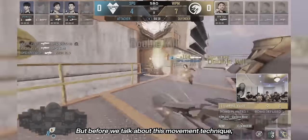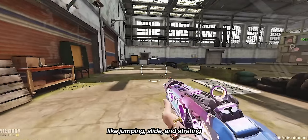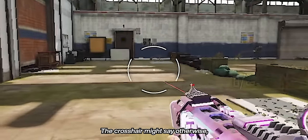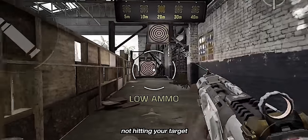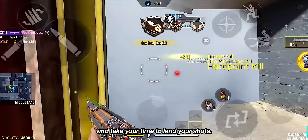Before we talk about movement techniques, it's important to know that using any type of movement — jumping, sliding, strafing — does not affect spread during ADS or hipfire. The crosshair might suggest otherwise, but it doesn't really affect the spread at all, so don't worry about your pellets not hitting the target. Instead, focus on crosshair placement and take your time to land your shots. One of the perfect examples of good movement is simply running left and right.